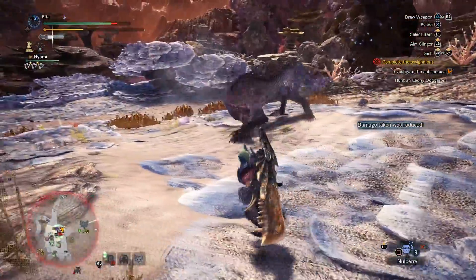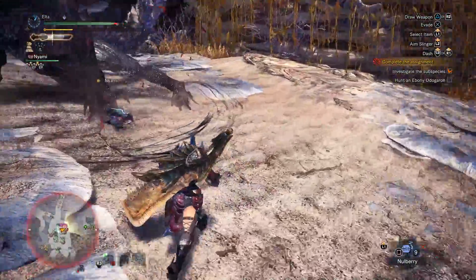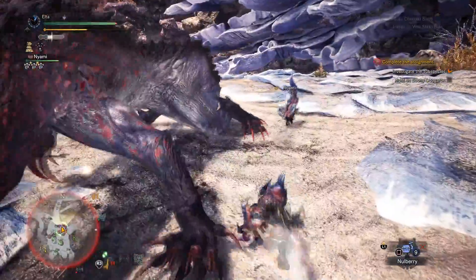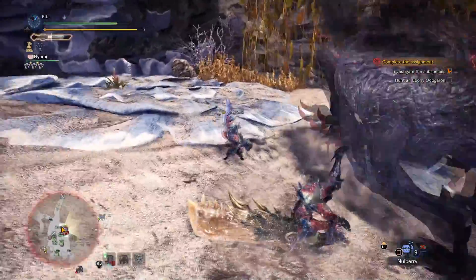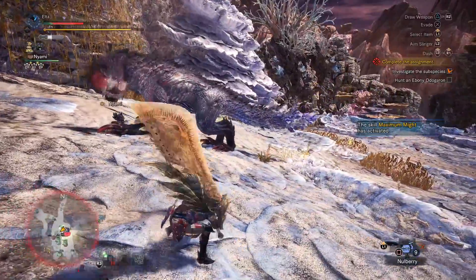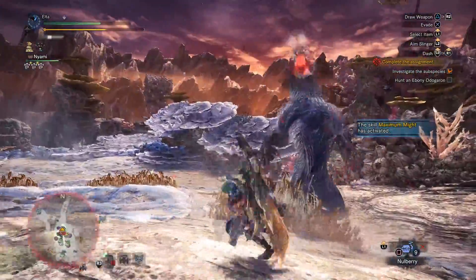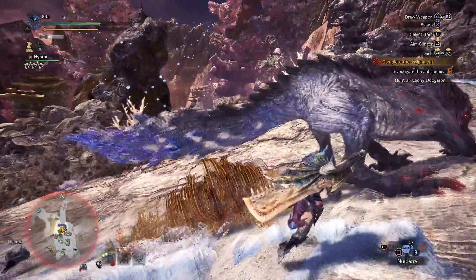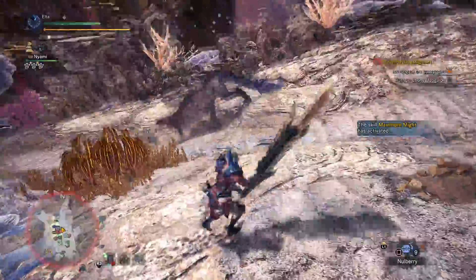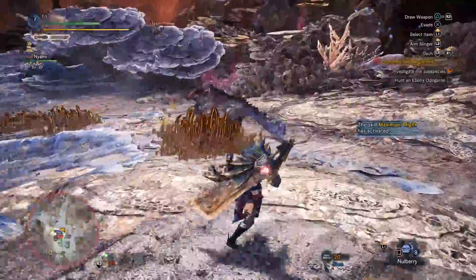Because we're not using an elemental weapon, Dragon Blight might not be a super huge deal, especially since we don't have a high affinity rate with this one either. As it's leaping around, Ebony Odo likes to do those sort of snipe shots with its dragon breath, meaning you have to sort of watch its trajectory as it's leaping around — you just don't want to get bombed.